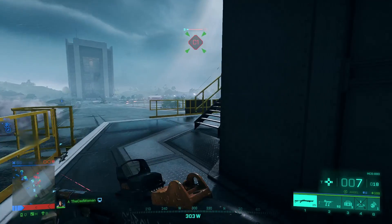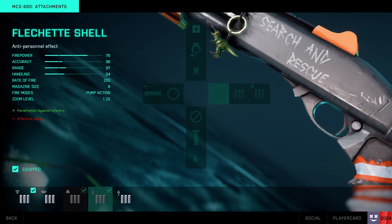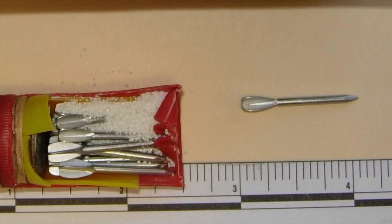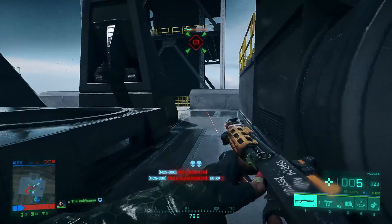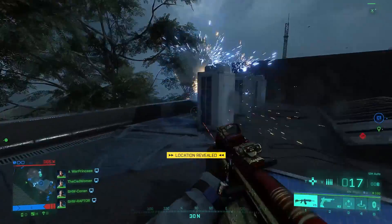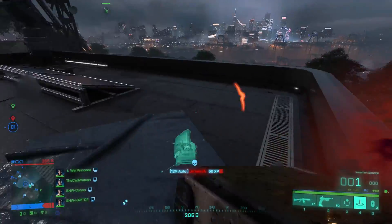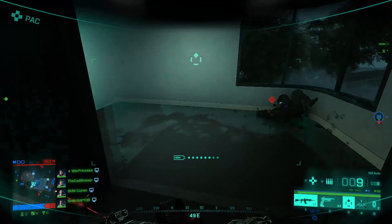If you want even more effective range and precision you can go with slug shells, which have one large bullet and behave like sniper rifle bullets, only with a much higher damage drop-off at range. The last available shotgun ammo type is flechette shells, which contain small darts instead of pellets. These are very effective against infantry at close range but have a much lower effective range and a reduced bullet count per magazine — great for very close range but not very useful in a game where most gunfights happen at mid-range.